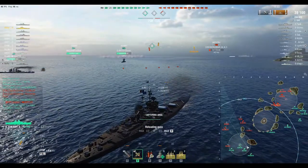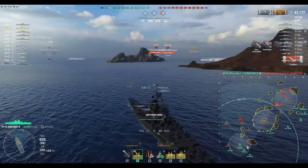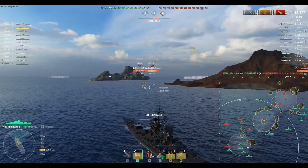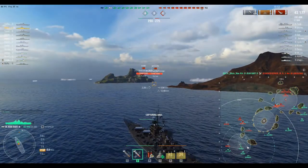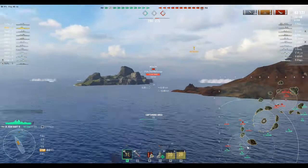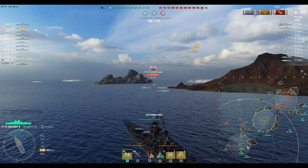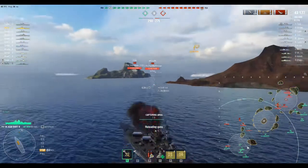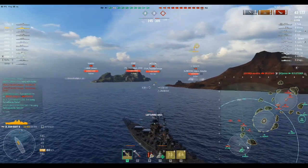Right here we're gonna go ahead and get this kill of the Gneisenau. Moving up to the next kill, I'm not gonna try to shoot at this Missouri right off the bat - I'm trying to get this cap, hoping to disappear. We had the fast battleships; they had the radar and the Azuma. When you're looking at your battle lineup, you want to see what your advantages are - I'm always looking at the meta and seeing what we can do to take advantage of what the randoms or clan battles will attempt to do.